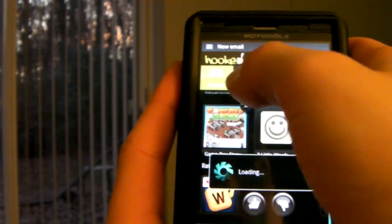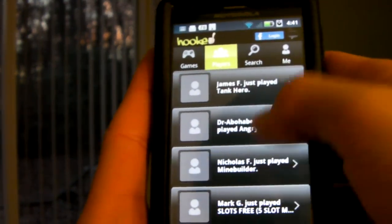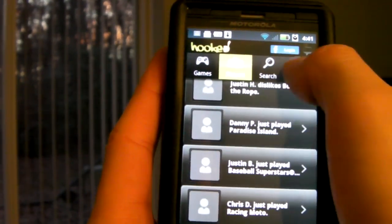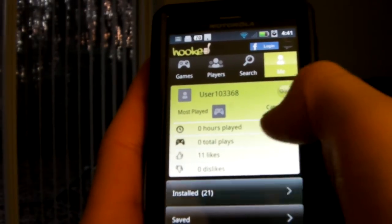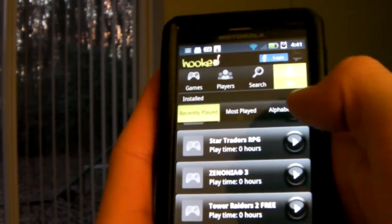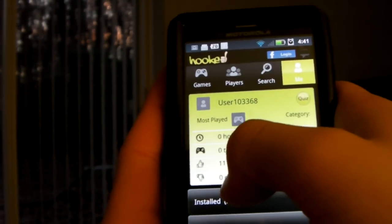When we go up here and check Players, it's just showing you what people played — kind of randomly. I'm not sure how much use this has. When you hit Me, it shows you your profile. If you've changed your name and stuff, it shows the apps that it was able to locate on your phone and recognize — probably through the market — and then some other random information.